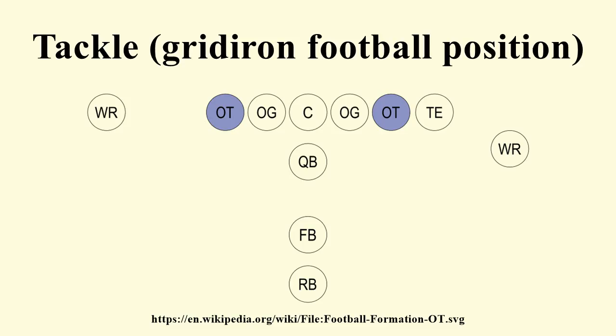Typical 3-4 nose tackles are big, wide bodies who can hold the point of attack and force double teams by the guard and center. They're usually the heaviest players on the roster, with weights ranging from 325 to 375 pounds. Also, height is critical, as they are supposed to get under the offensive line, which means ideal 3-4 nose tackles are no taller than 6 feet 3 inches.